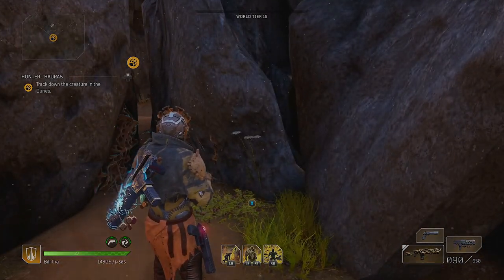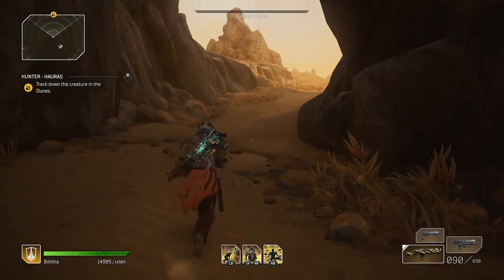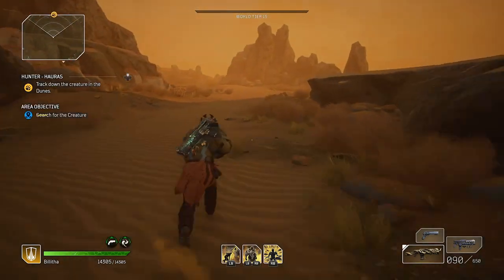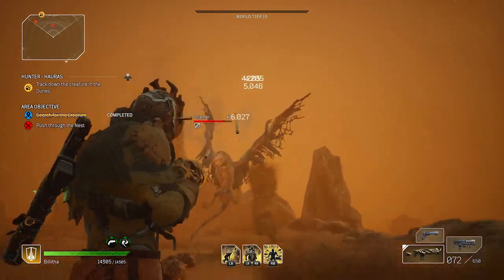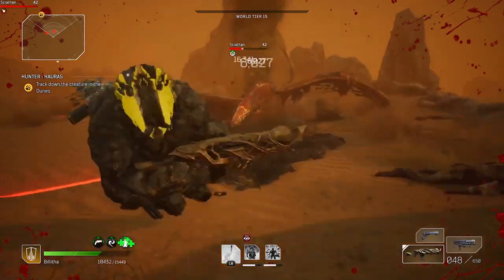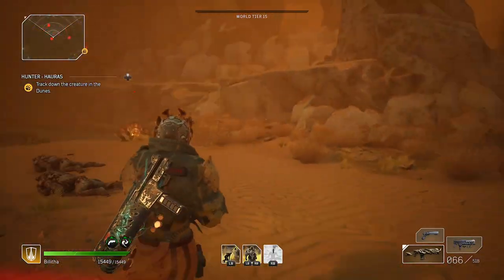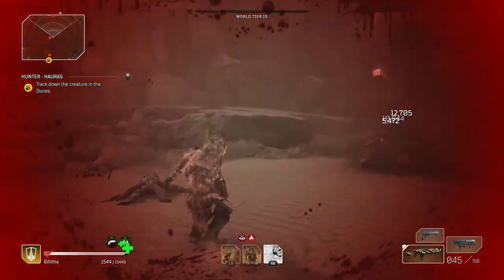So it's Hunter Horas — however you want to pronounce that — the behemoth that we're going to be taking down. We get into the area and when we actually get to the end we can just farm it. I'm really hoping the devs leave us alone. The enemies are level 42, and for whatever reason they still take an absolute beating — I've almost just been one-tapped. It might be more efficient to drop a World Tier or two.